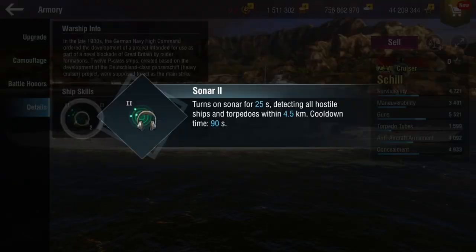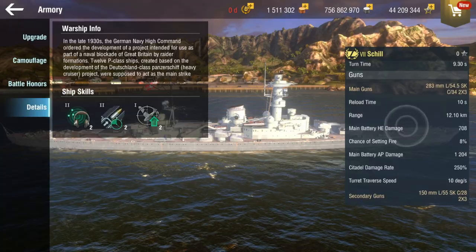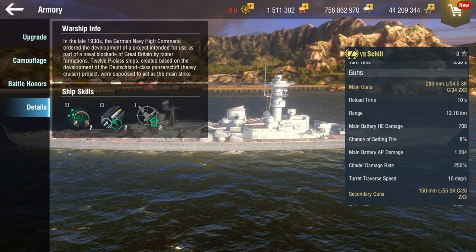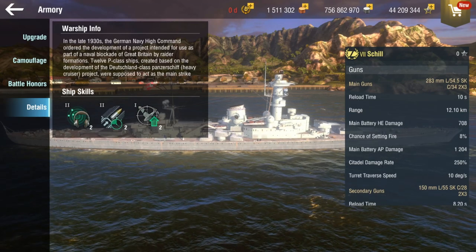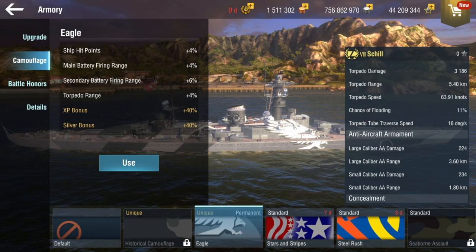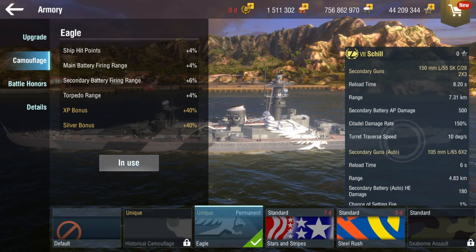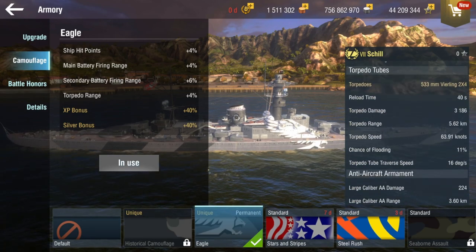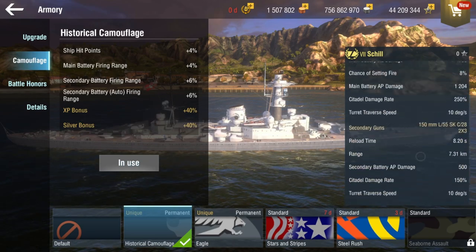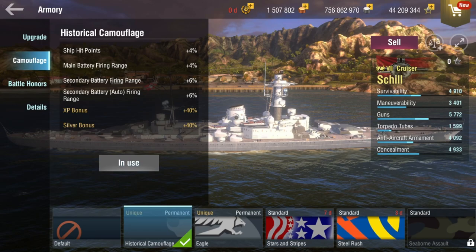Let's check the details. We've got sonar and rapid reload too. 10 seconds, 30% off — I could do something with that. I'm curious: with the torpedo range increase, how much do I get? 5.62. And then the historic camo — I think I'd like more secondary auto range: 5.12. Yeah, I think I'll just go with the historic camo for this one.